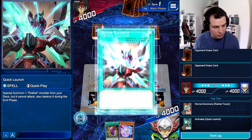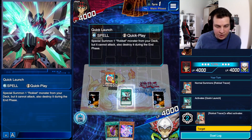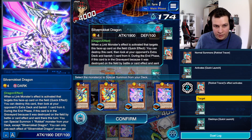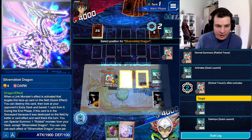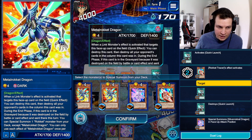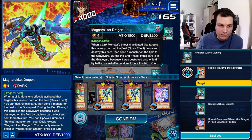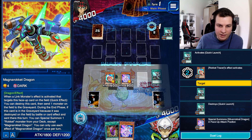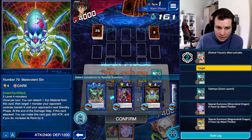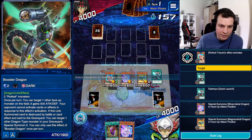Activate Quick Launch — nearly broke something on my desk. Tracer pops the Quick Launch in order to Special. I'm going to Special a Silver Rocket, and I'll shuffle a Silver Rocket back with my skill anyway. Metal Rocket, Magna Rocket — I'm trying to consider which one I'll need more in the late game, and I think it's definitely not Magna Rocket. So I don't even have to activate the scale, all things considered.